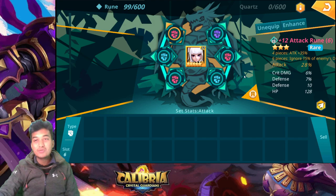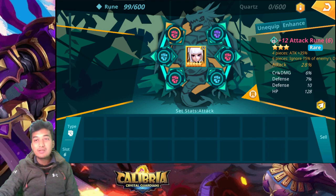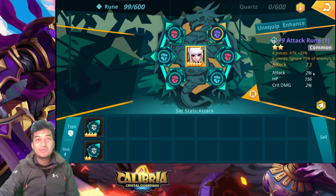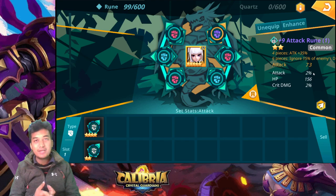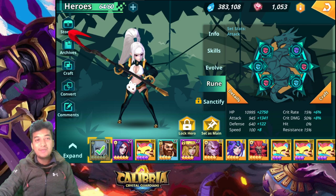For substats, focus on: speed, critical rate, critical damage, and attack percentage boost. In summary, those four substats — speed, attack percentage boost, critical rate boost, and critical damage boost — are what will make your Angel of Death very powerful.